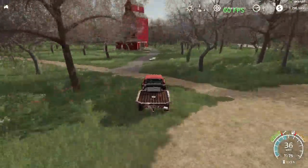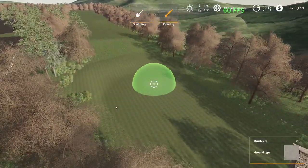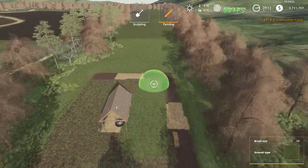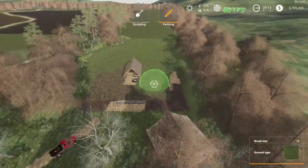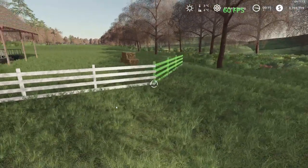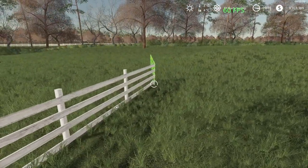Now we'll take the 24 valve over to where we're going to have our horse pasture. Our horse pasture will actually be right beside our cow pasture. This is the open range horse pasture we went with — we'll smooth out some of the ridges. One of the features in seasons lets you basically pasture your cattle in the spring and summer, so that's why we're getting an area to pasture our horses and our cow calves.